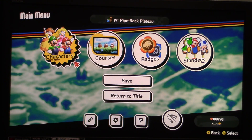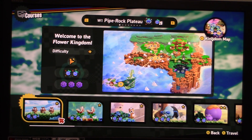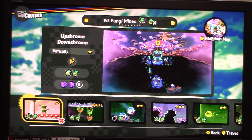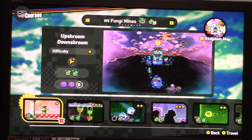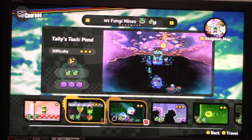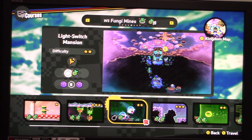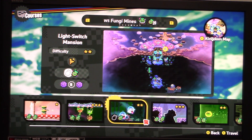Alright, so from what I've looked up on this game, there's only one Ghost House related level that they do have in here. But this kind of level that we are going to do for this segment still fits in perfectly for this kind of special. Let me go to courses right now and I will try to find it through this menu. From what I have seen right here, this kind of level that we are going to be doing is located in Fungi Mines. And the only level that we are going to be doing for this segment is Light Switch Mansion.